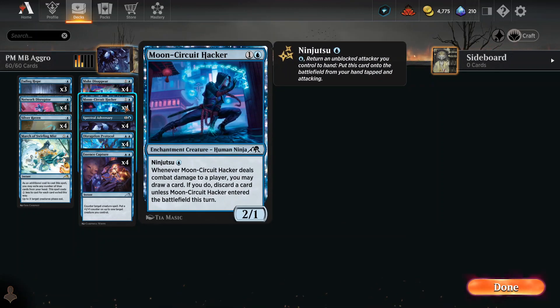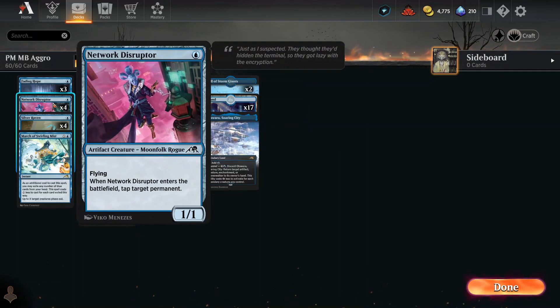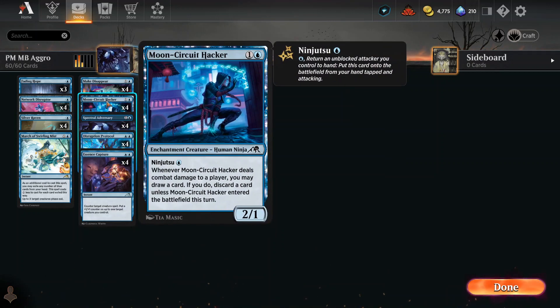Here is the Moon Circuit Hacker — a 2/1 for two with ninjutsu for only one. Ninjutsu lets you replace an unblocked attacking creature with this creature, which will also be attacking. When this thing does combat damage to a player, you may draw a card; if you do, you discard a card unless this card just entered the battlefield. Basically you can bring back one of your other dudes to maybe tap another permanent or scry again — that's what you do with ninjutsu, bounce back dudes that can help you in the long run.